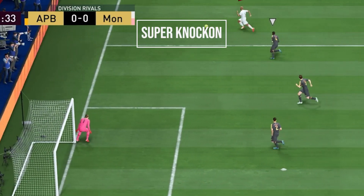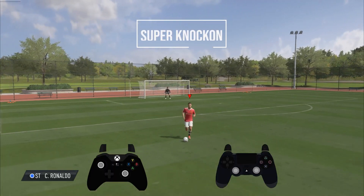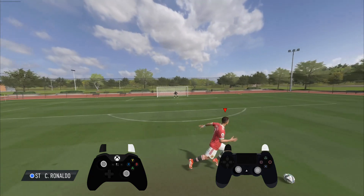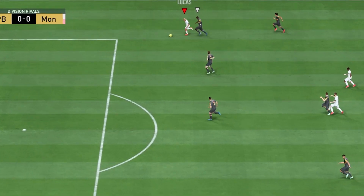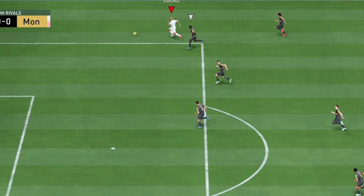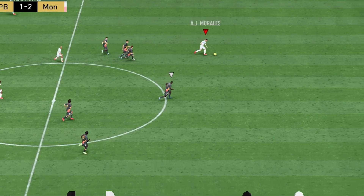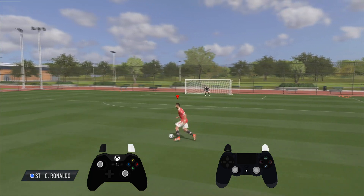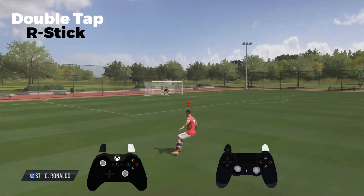The next skill move isn't really a skill move but it's something people always forget about — it's called a super knock-on. When you're running normally you flick the right analog stick once and you push the ball forward, everyone knows that. But there's something called a super knock-on that people have actually forgotten. If you're running and you double tap the right analog stick you can see you push the ball much further ahead of you.